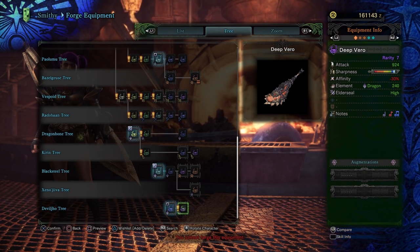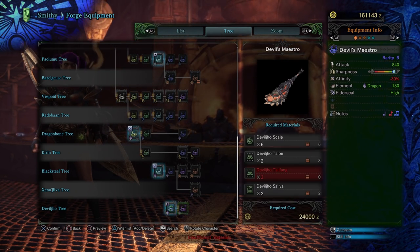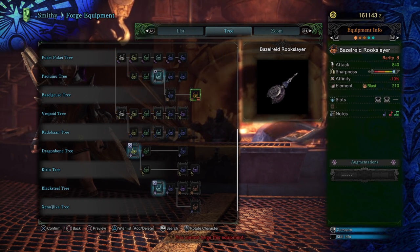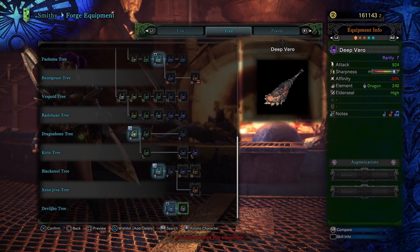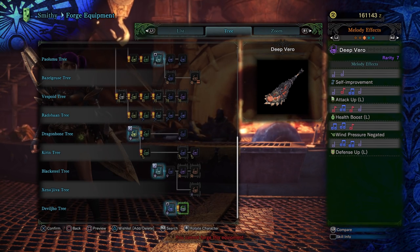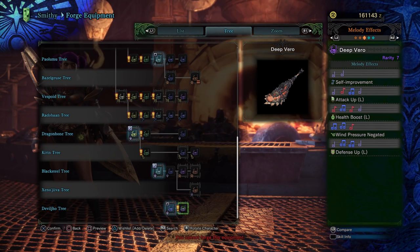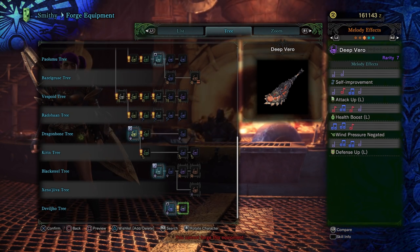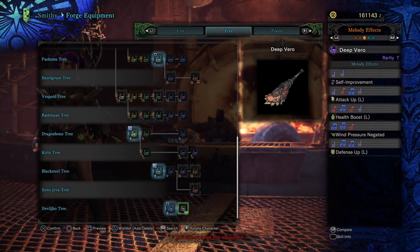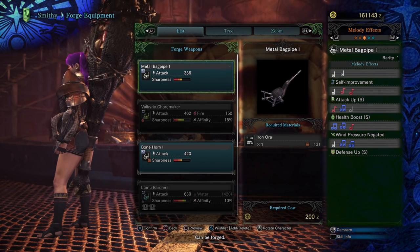The Hunting Horn — the Devil's Maestro and the Deep Varo. 924 attack — holy crap, this might be the best Hunting Horn now. 924 base attack with White Sharpness; the next great one was the Bazel Raid Rookslayer with 840 and White Sharpness at negative 10 affinity. This has really high Dragon Element at 240 and high Elder Seal. The notes are where this gets crazy: self-improvement, Attack Up Large — which you can encore into extra large — Health Boost Large, Wind Pressure Negated, and Defense Up Large. This Hunting Horn is freaking amazing. I've been playing Hunting Horn a lot; I think this is the winner so far for the best Devil Joe weapon we've seen.